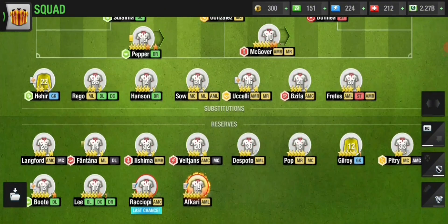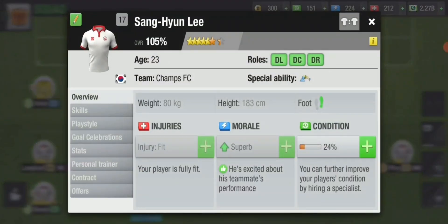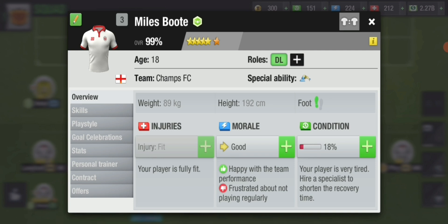You can trick the system by having a very strong offense like I have and dominate those weaker opponents, because even if you concede two or three goals your offense will score way more against those average teams. Some of the decent players in my reserves I got from events, lucky tickets, and similar.